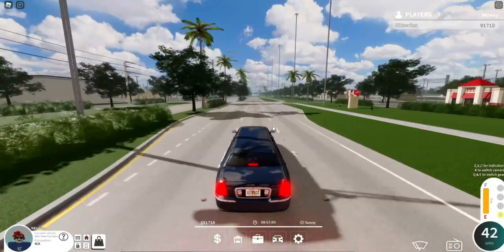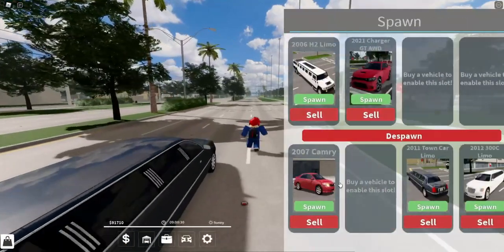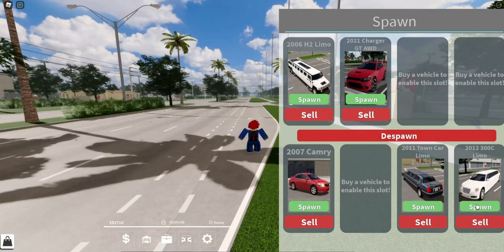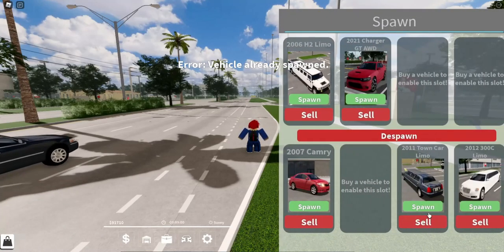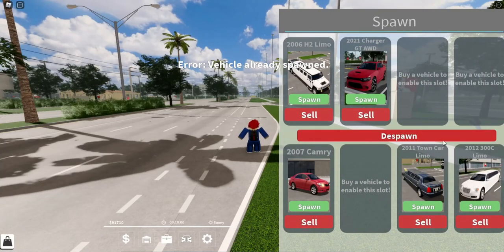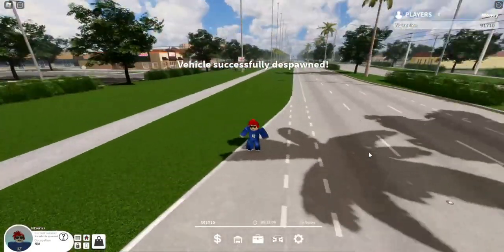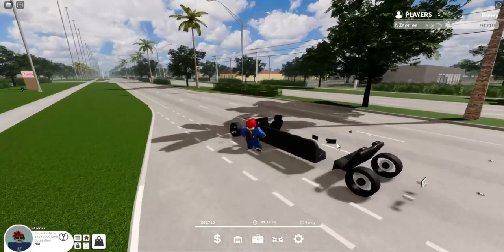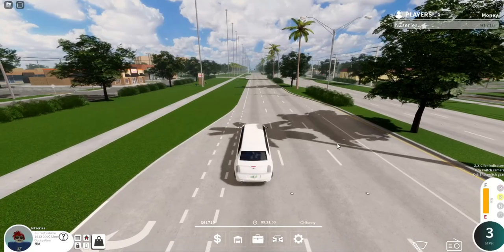Brake test. Anyways, let's go ahead and do the next vehicle. The next vehicle we do have is the 2012 300C Limo. As you guys can see, they did add a lot of limos. I will only be reviewing the cars that do not require a Game Pass or that do require a Game Pass that I actually have. Passes I don't have, such as the Sports Game Pass, will not be reviewed.